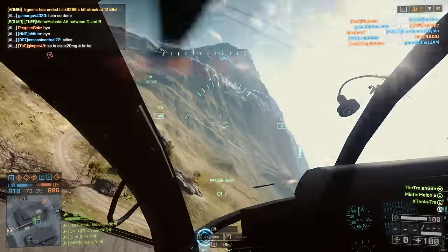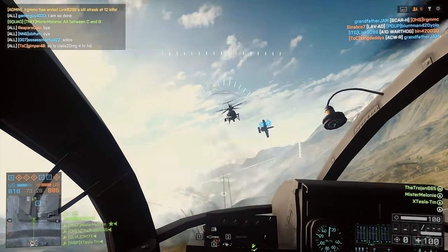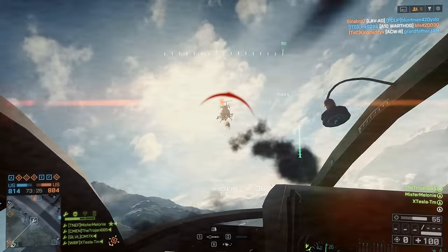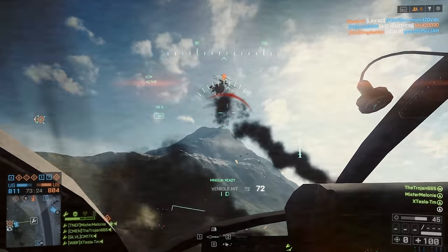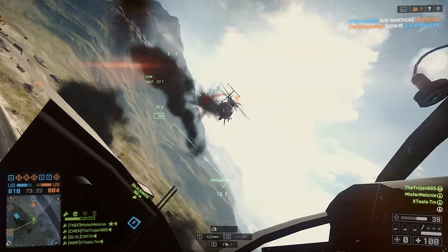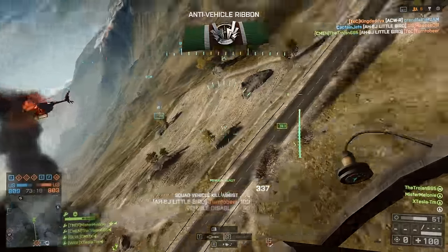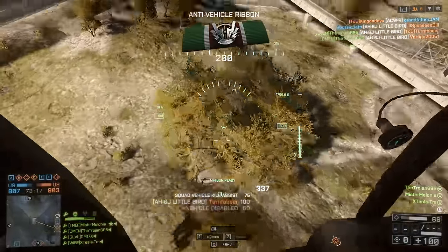In this clip I'm going up against the classic heli-killing combo — pilots usually run heat seekers and mini guns to kill air targets. As he starts firing, I move left or right, which causes him to miss some of his shots and gives me more of a chance to win the fight.